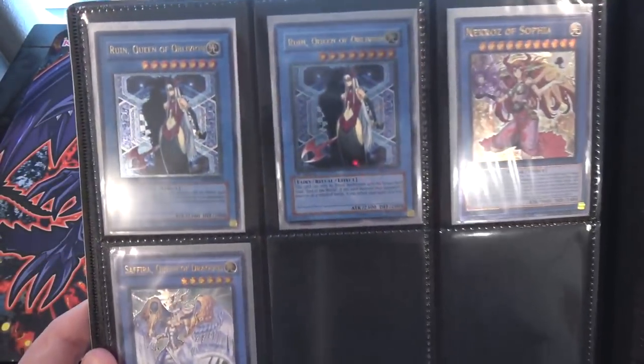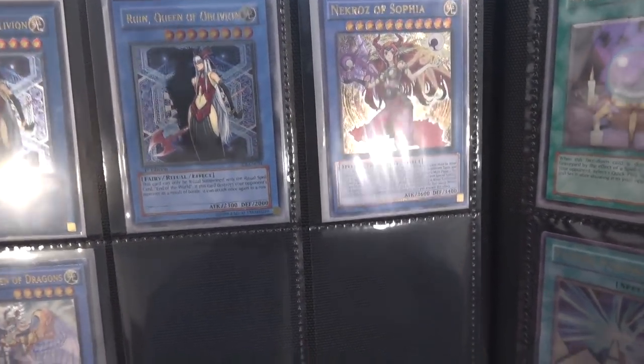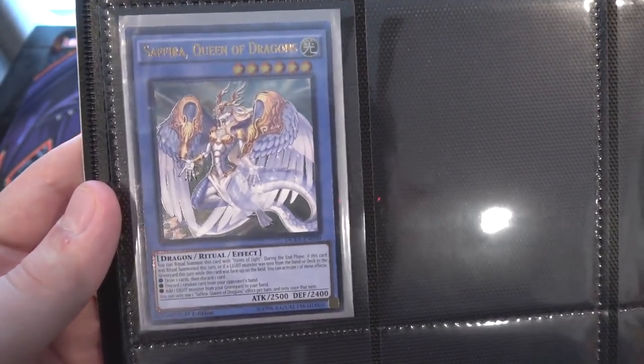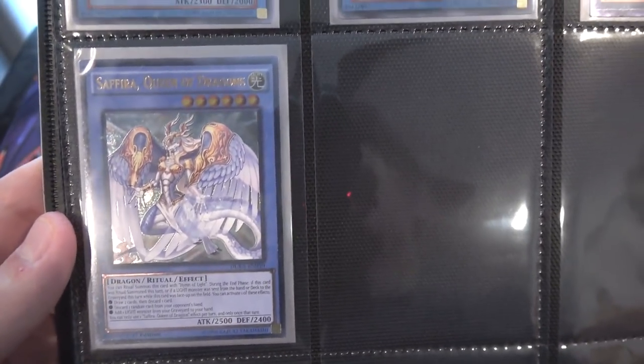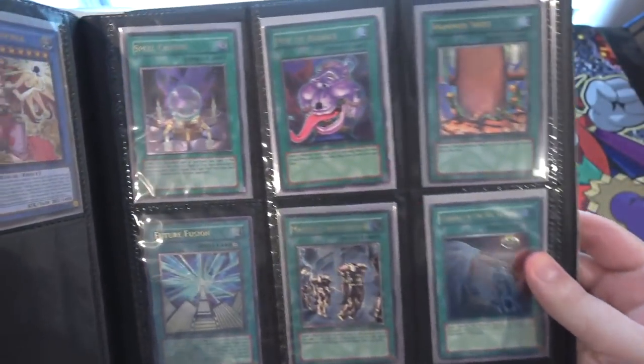And Ritual Monsters — I have a couple of Rituals. Two of Ruin, Queen of Oblivion, Demise King of Armageddon, Nekroz of Sophia, and then also Sephira Queen of Dragons. Like I said, I know I need to move on a little bit quicker, but I can't help it — there's a lot of nostalgia to this too. They just all look so awesome, especially older Ritual Monsters.